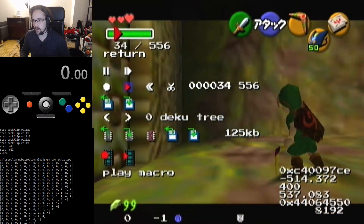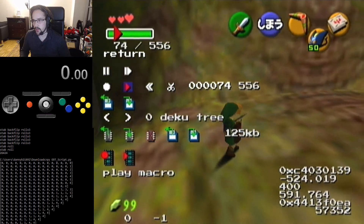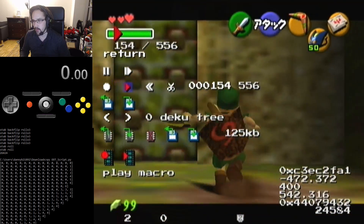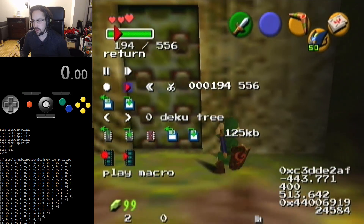Side hop, side roll, two slashes, do two side hops, stab, backflip, three rolls, and then four stab rolls.